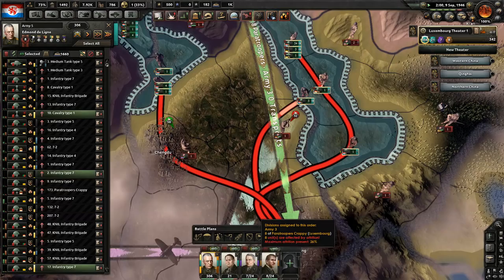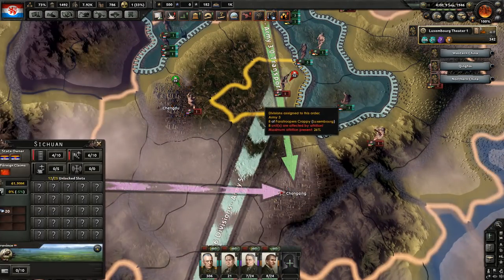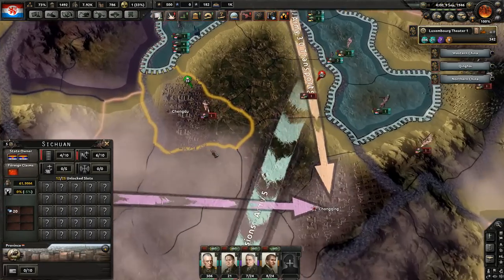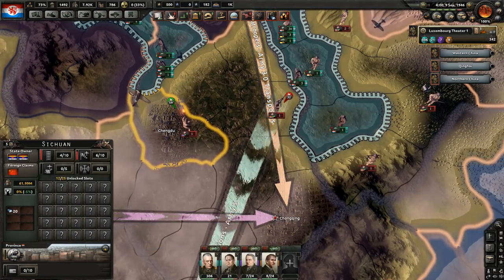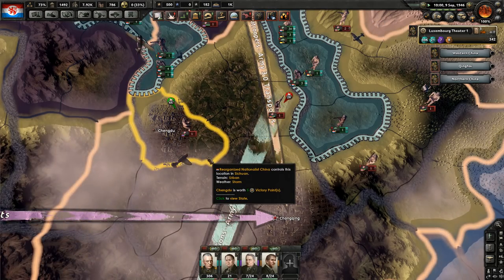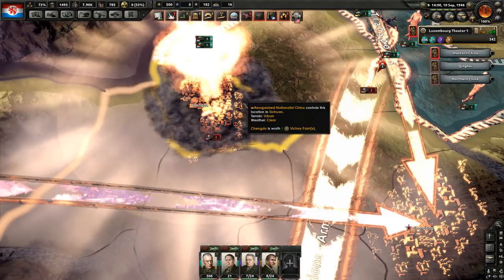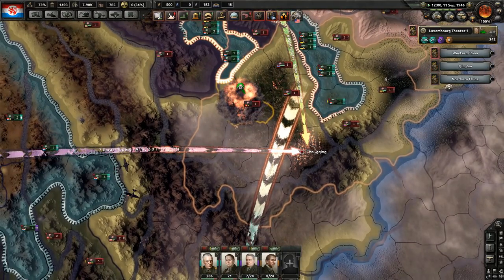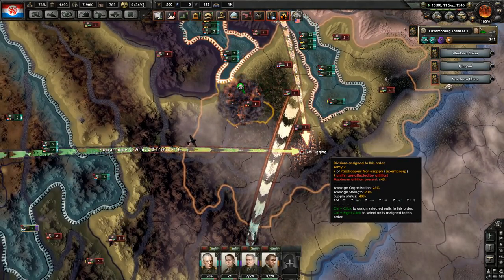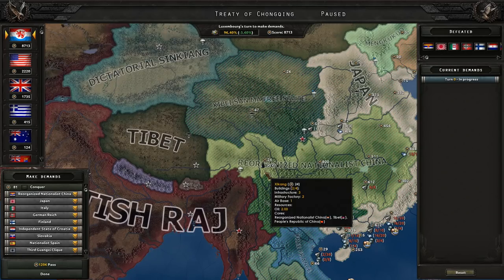Hopefully it will end soon. Actually, I do have one nuke — so let's waste it. In other words, let's drop it even though we don't have to, on a place that doesn't need to be nuked. Boom. They should capitulate — probably when I take this. And there's the peace conference. I'm going to show you a little trick that will stop the other parties in your peace conference, like the other Allies, from actually liberating countries or changing their governments.